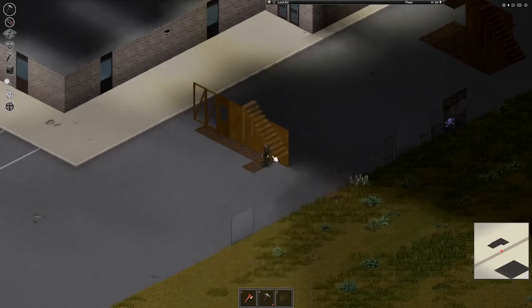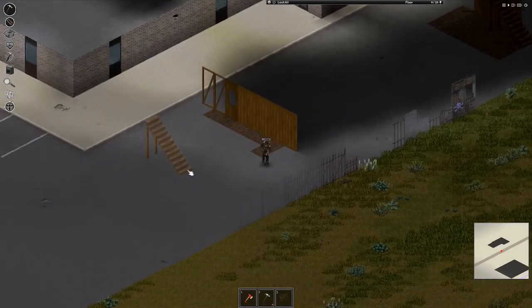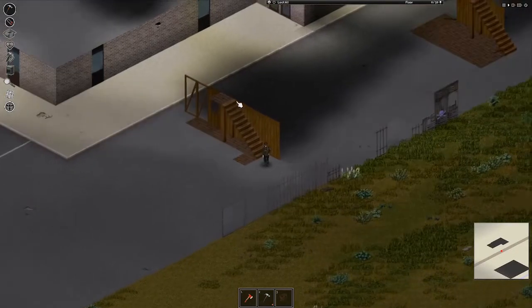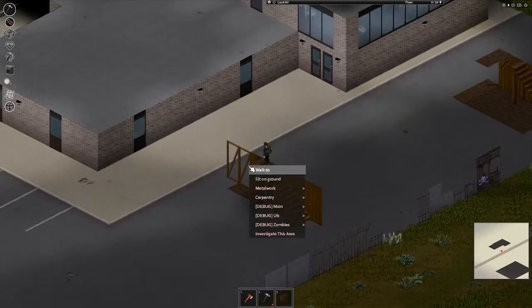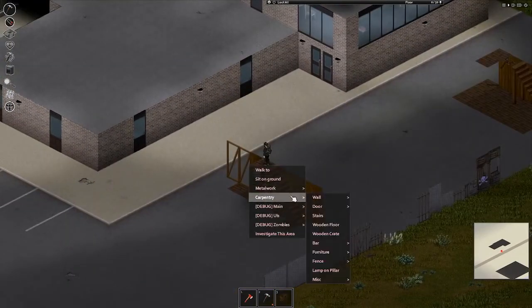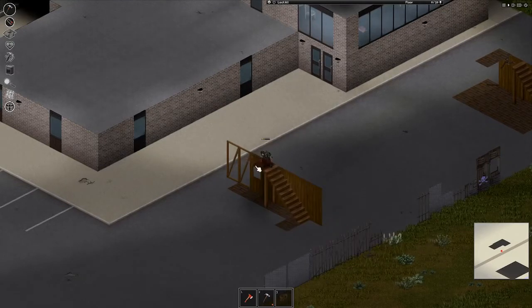The first thing you're going to need to do is right-click, go to Carpentry, and you're going to need to build stairs. Once you have stairs, you can go up to the first square on the second floor, then go to Carpentry and click Floor — Wood Floor, or if you're doing metalworking, Metal Floor — and now you can start building your floor here.